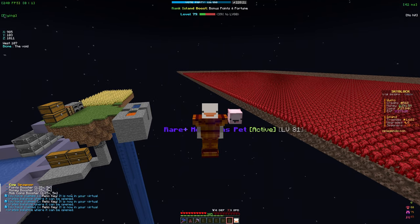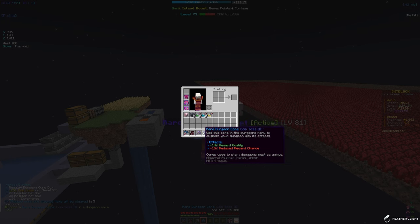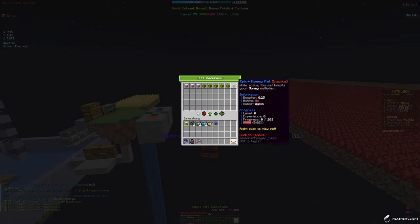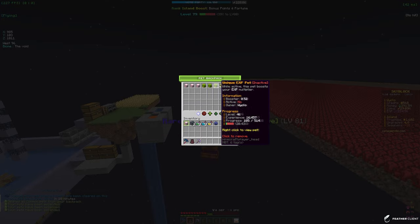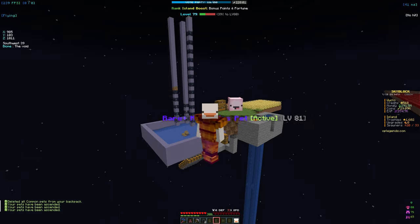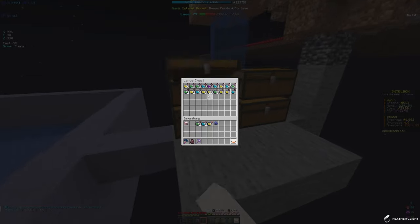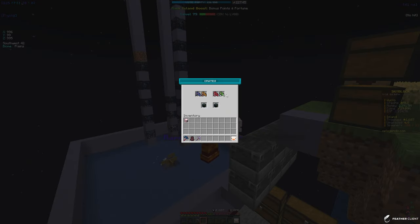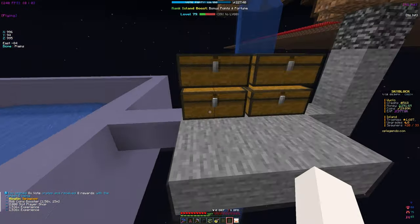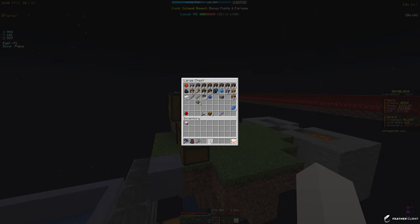We got some relic crates, boosters, and a pet box. Six relic keys — not anything too crazy. We got a regular dungeon core. Opening up the pet boxes — I don't think we got any pet upgrades. We have two unique pets so we're just waiting to get another one to upgrade to the next tier. We're gonna place down these spawners. I think we have eight spoke keys. A hoglin spawner — we're gonna hold on to that. Boom, player shop — nothing too crazy.